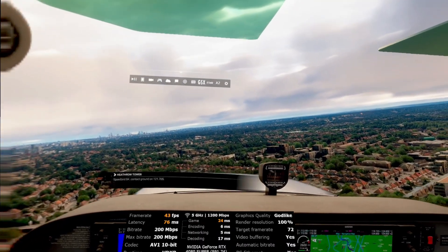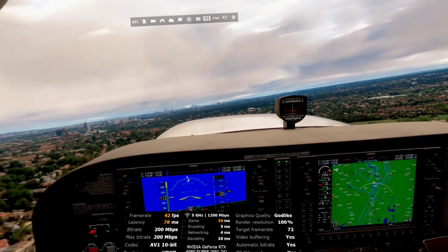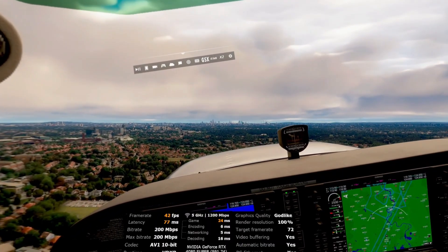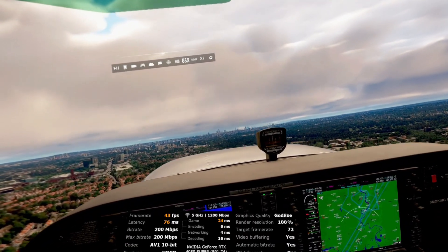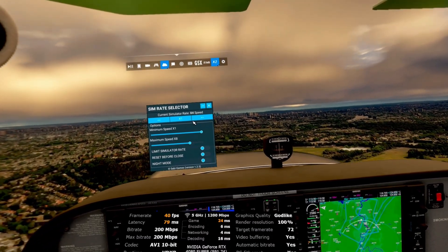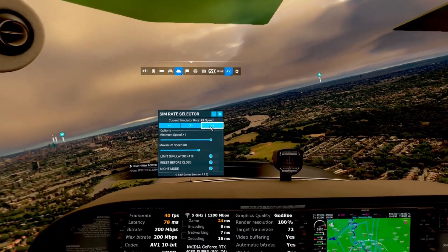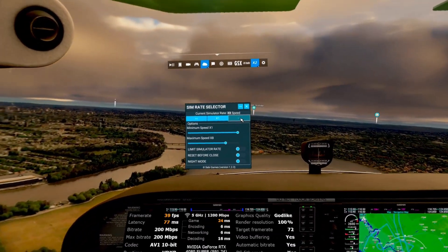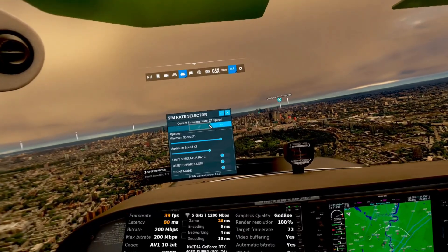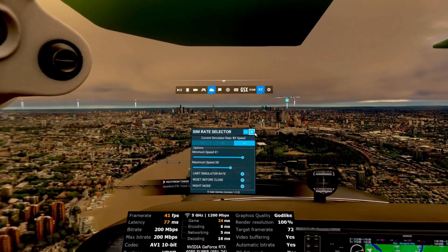Even though in my previous video I said don't layer processes, I'm now interested in what happens if DLSS is set to 45 frames per second, and then I ask the streaming app — the desktop streamer — to make up the difference with SSW, rather than just expecting the Oculus runtime to do it. And when things are stable, you can do things like use sim rate selector and absolutely ram the simulator. There I am flying at eight times speed across London — this is free flight, not a recorded flight played back at 8x. This is really me flying across London, then dropping down to one. You can see the stability there — not impacted one iota.